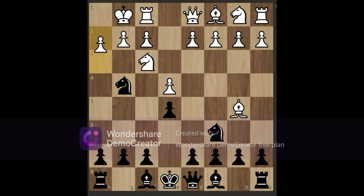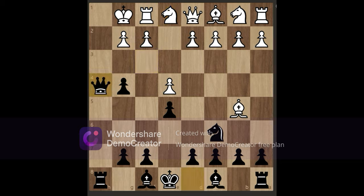Now the most common reply to knight d4 is h3. You don't care about that and play h5. White is then likely to capture the knight, and we take back. Now wherever white moves its knight — for example to e1 — we play the stunning move queen to h4.